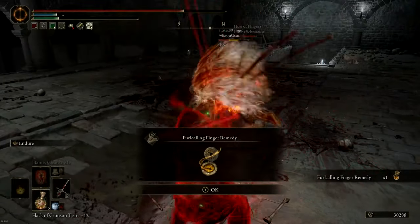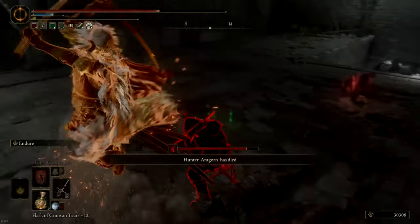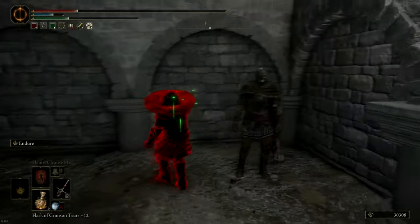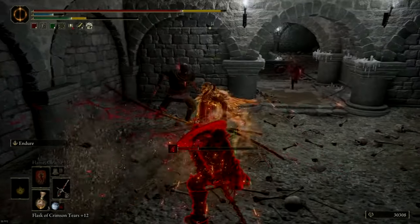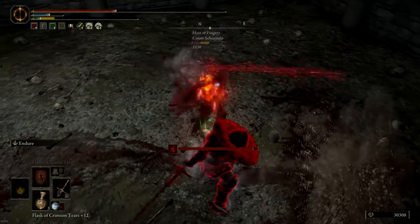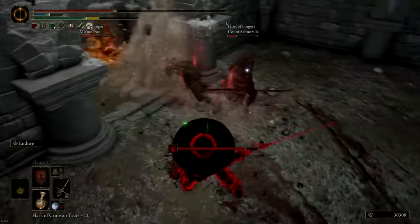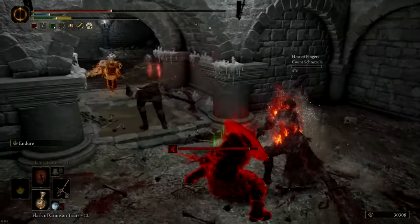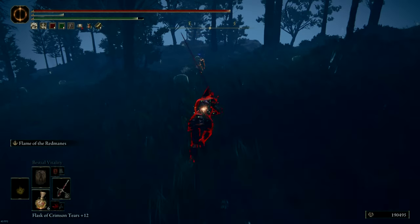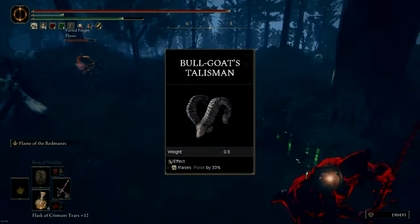I go back to heal myself and then notice they are very aggressive, so I just try to take advantage of the true combo as much as I can. I try to lure them into a room where there's another enemy and heal myself. They are still very aggressive, so I take advantage of the true combo with Endure and try to use the heavy attack — the nice white flash heavy attack — which gets me some poke damage, and then the host just falls for another one.